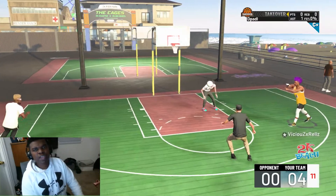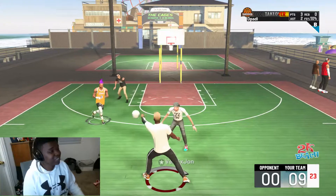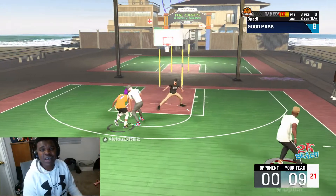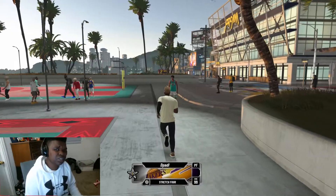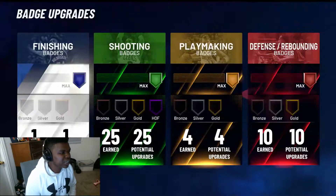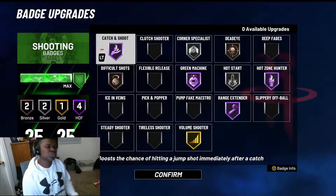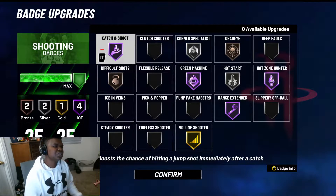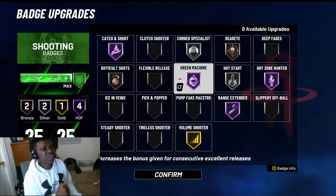Let's skip all that jibber jabber because that's just patch news. If you're like me you're tired of hearing about the patch because you feel like nothing's changed — and badges didn't change that much either. So the shooting badges I am using for my stretch are fairly simple: Catch and Shoot, Corner Specialist on Silver, Dead Eye on Bronze, Difficult Shots on Bronze, Green Machine on Hall of Fame, Hot Start on Silver, Hot Zone Hunter on Hall of Fame, Range Extender on Hall of Fame, and Volume Shooter on Gold.